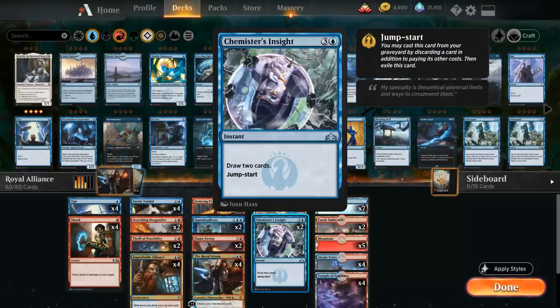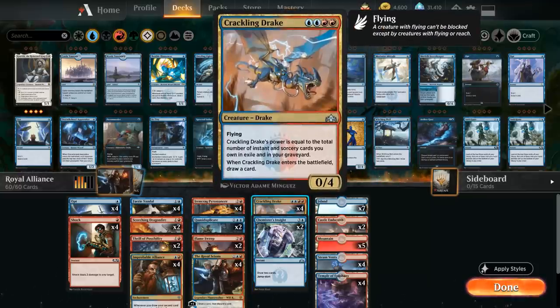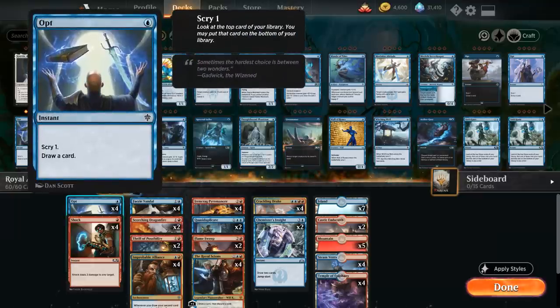The other finisher in the deck is Crackling Drake, four mana for a 0/4 flyer whose power equals the total number of instant and sorcery cards we own in exile and in our graveyard — it also counts cards we might have jumpstarted. When Crackling Drake enters the battlefield we also get to draw a card, which is another way to enable all these various synergies. We've also got the full playset of Opt to scry one and draw a card.